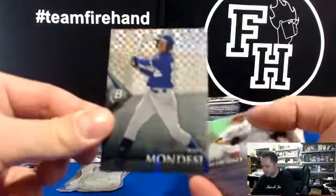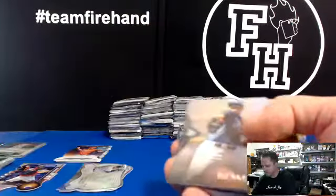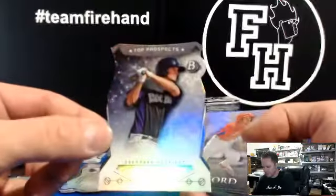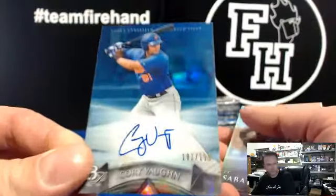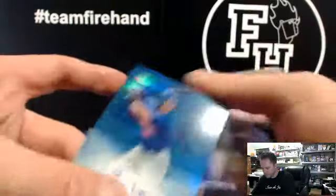X-Fractor Raul Mondesi Jr. for the Royals. Green Hunter Dozier for the Royals at $3.99 — wow, Royals are on fire. Die-cut Darvish for the Rangers. Marcus Stroman Chrome Refractor, Blue Jays. Die-cut of David Dahl, Rockies. First autograph is Corey Vaughn Blue, numbered $1.99 for the New York Mets.